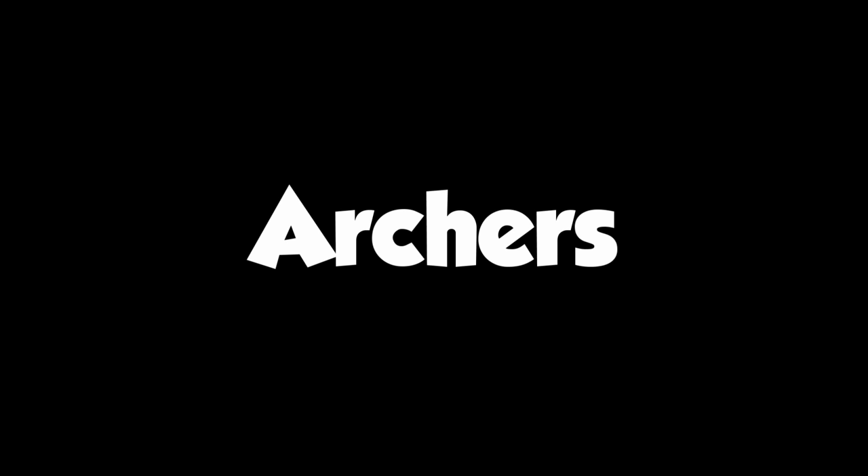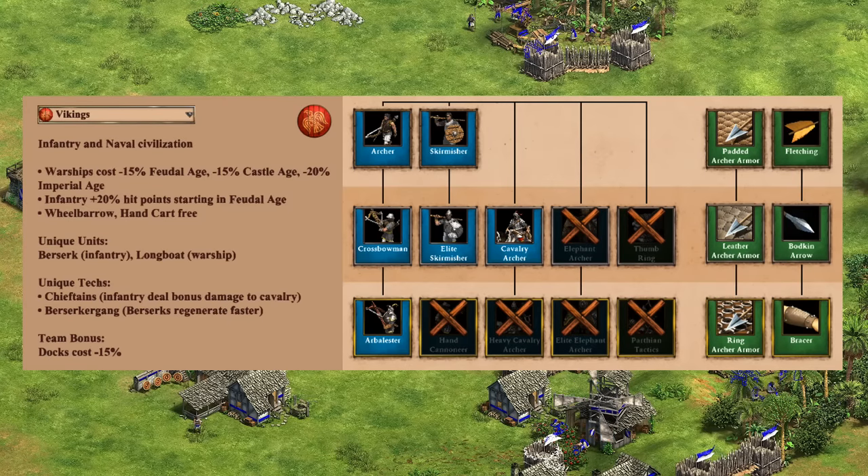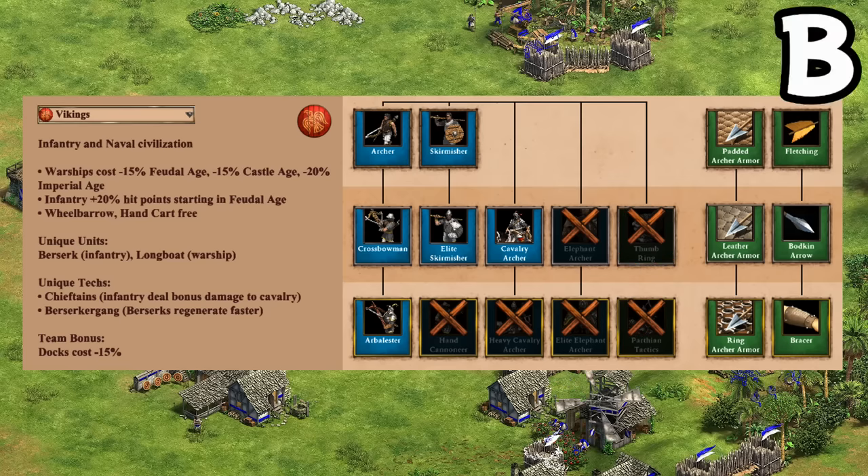Moving on to their tech tree, starting with archers: heavy use of the archery range is how they're most typically played, though they are lacking some Imperial options and Thumb Ring. They're kind of carried here by free Wheelbarrow and Handcart rather than a direct archer bonus, but the outcome is the same and it's enough for a B. The Crossbow and Arbalester remain very popular choices, despite being a bit less exciting now that Thumb Ring was taken away.